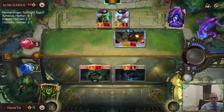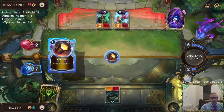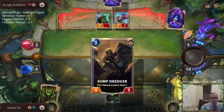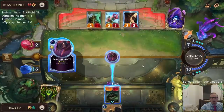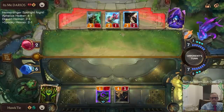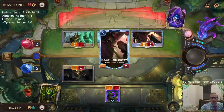We're both in top-deck mode. We've used all of our Ezreals. They obviously have an extra unit - we're at 10 cards left, they're at 12 cards left. I don't think I have anything too special to draw. Wow, that's a good draw! So I have to play this to block, so I'm down to one. That was pretty good, but they're at two.